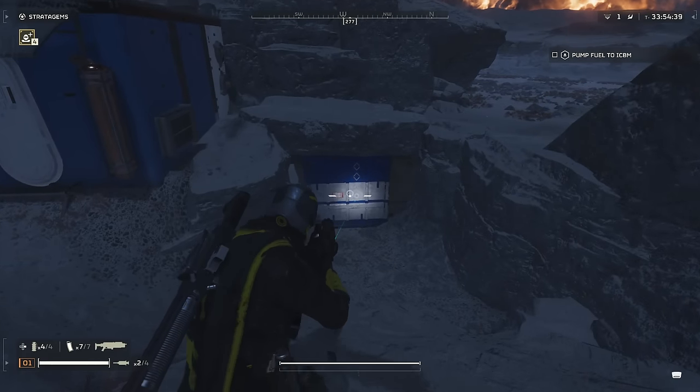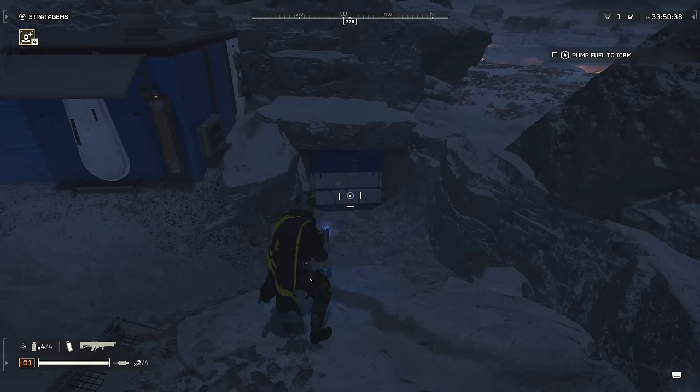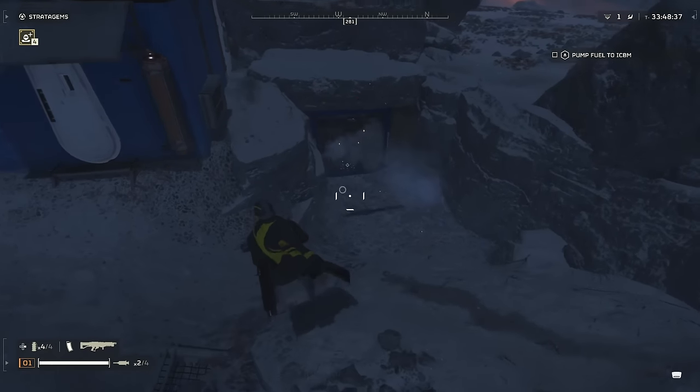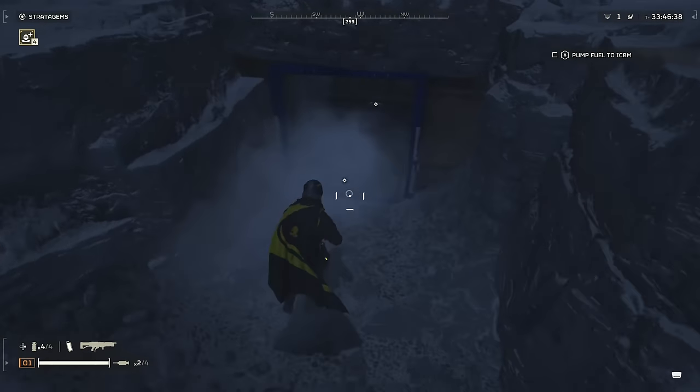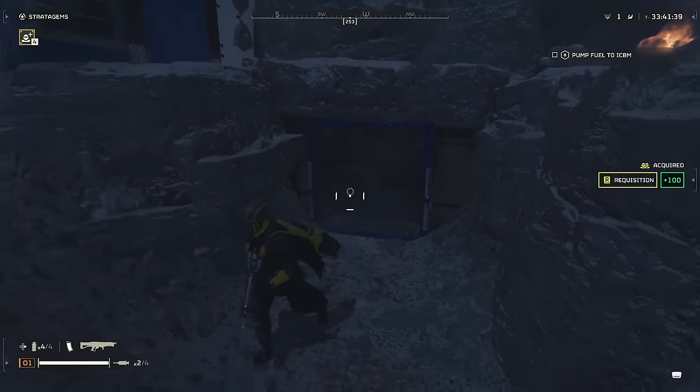Our next tip: if you're out exploring and find minor places of interest with crates — they can be different colors — you can actually open these up with a grenade or even the arc thrower. The anti-material rifle works as well, and you'll usually find super credits as well as requisition slips inside.